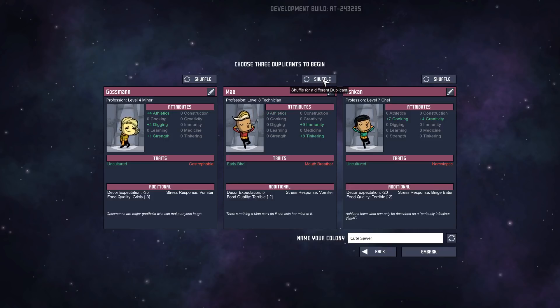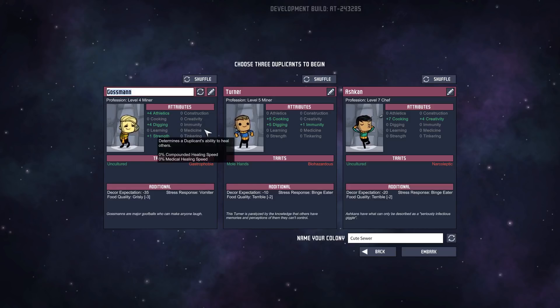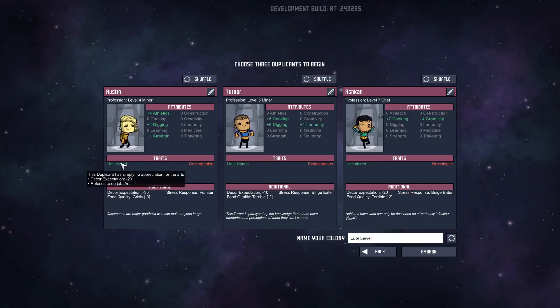We could just shuffle until we get someone similar if we had to. Tinkering and immunity — Turner seems good. Biohazardous — sometimes he gets sick. The decor expectation is low. Good chef. Good at digging. Maybe it doesn't overlap 100%, but I'm okay with this. Next: Uncultured and a deep-seated distrust of the culinary arts. Congratulations, you're our Austin. I'm just saying he doesn't consume much media outside of streams of PlayerUnknown's Battlegrounds and he orders DoorDash every day. So it fits.